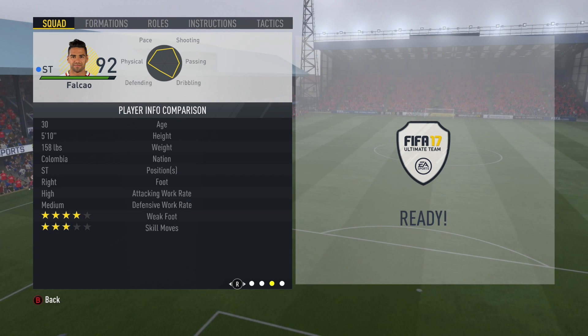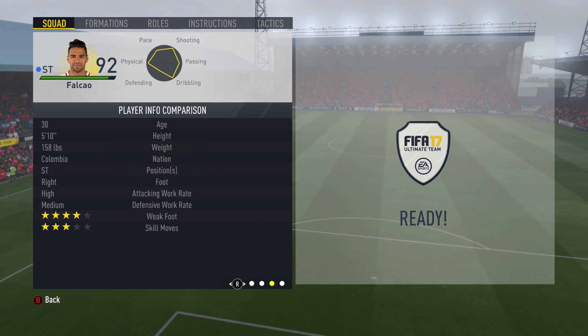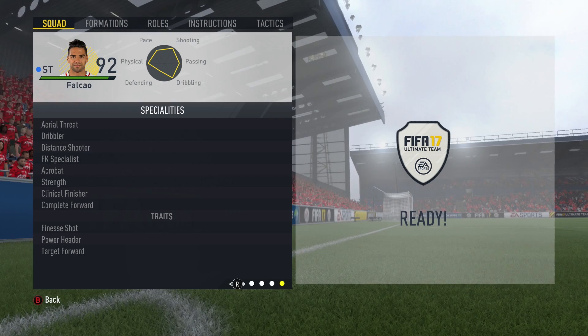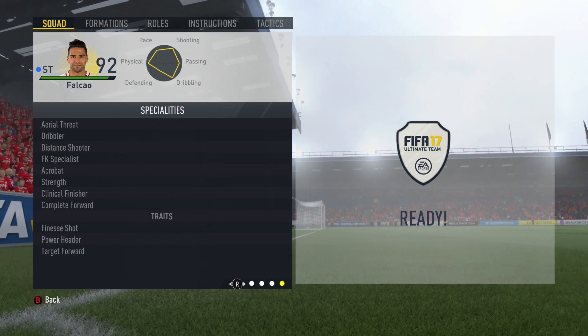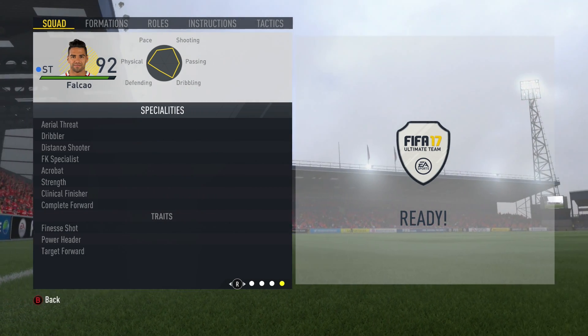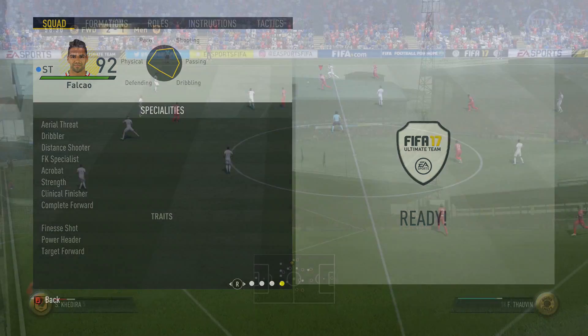Moving on, we see high/medium work rates, which are always good. Four-star weak foot, which I absolutely love on any striker. Three-star skill moves, which is neither here nor there to be honest. And then an absolute ton of specialities and traits, including aerial threat, dribbler, distant shooter, free kick specialist, acrobat, strength, clinical finisher, complete forward, and the traits of finesse shot, power header, and target forward.